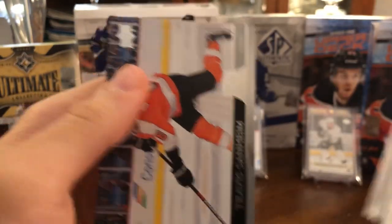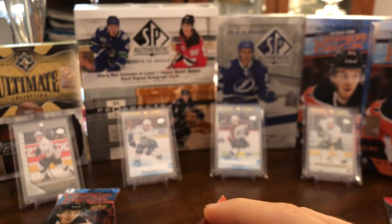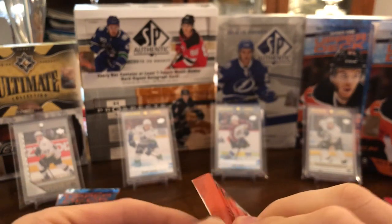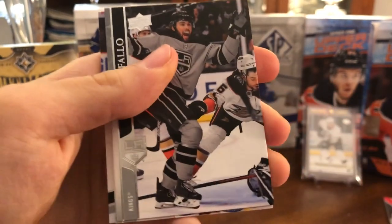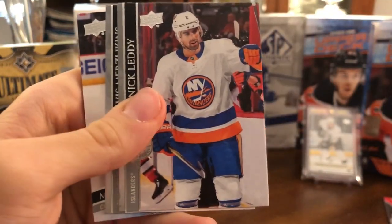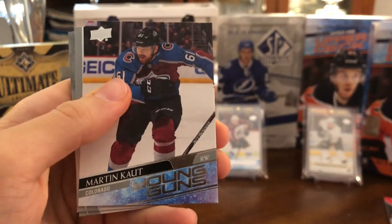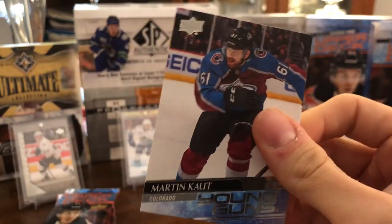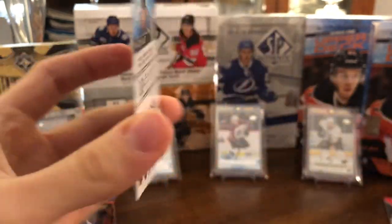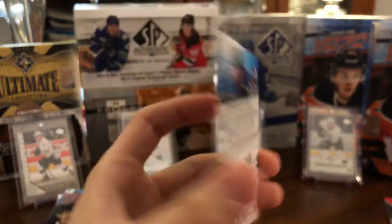Brandon Saad, Tomas Tatar, and Travis Sanheim. Whether or not the Dazzlers are hobby exclusives, they're not exactly highly valuable cards, I don't think. Alex Iafallo, Nick Leddy, Elvis Merzlikins, and Martin Kaut — another good Young Guns. I think this guy is actually pretty good. I'm not really familiar with the new rookie class; I was big on 19-20. But I've heard some good things about Martin Kaut.